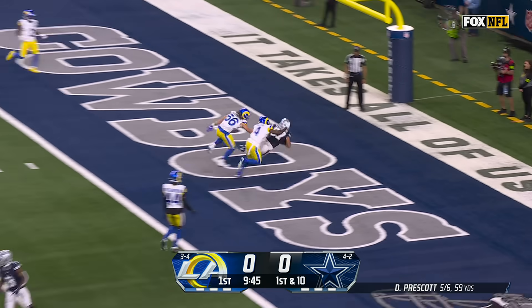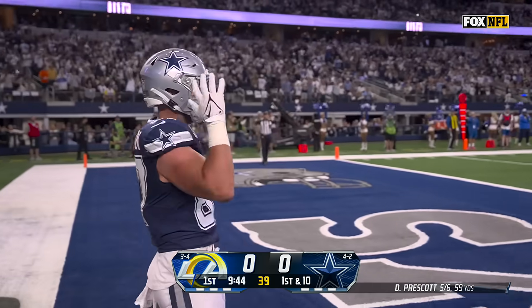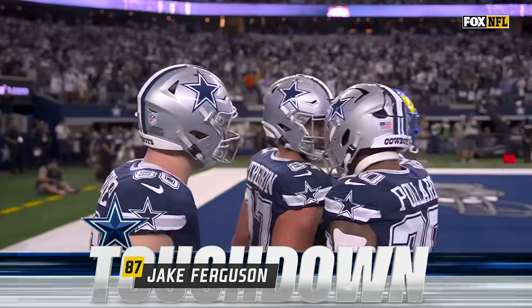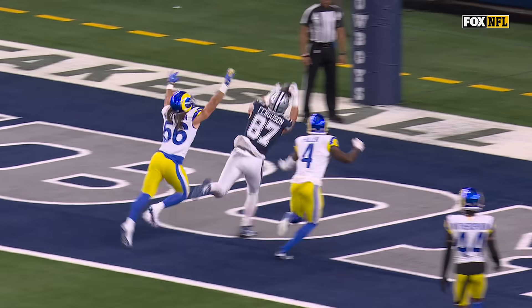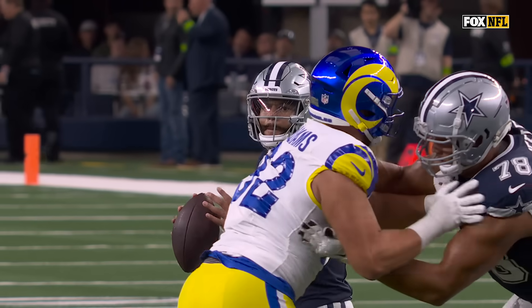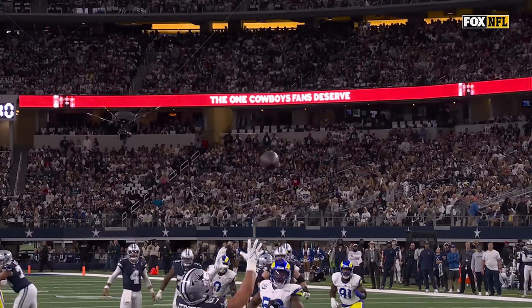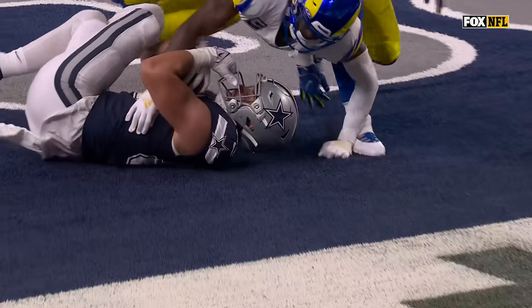Prescott going for the touchdown — Ferguson! Great matchup. You see 56, Christian Roseboom, he's the Mike linebacker, with two high safeties. Ferguson's just gonna run right by him, and this is a big-time ball. It's a one-handed stab there by Ferguson.